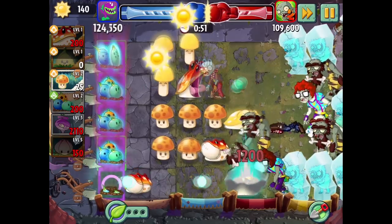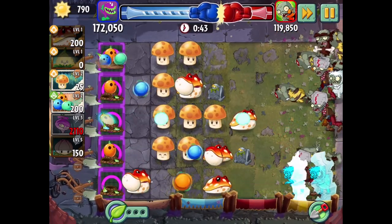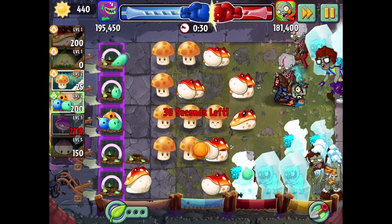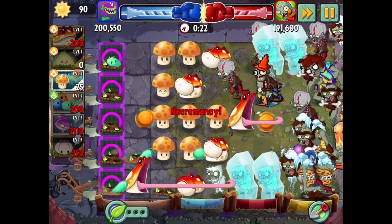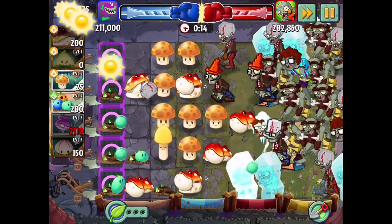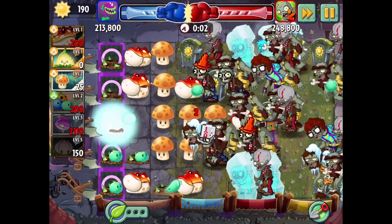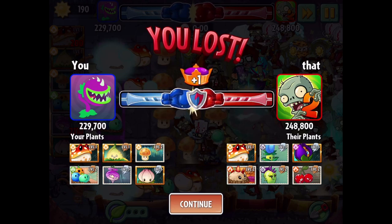We are still winning by a very small margin. This might be a bit more handleable, but so far this definitely isn't all that good. Maybe now we can just get a bunch of Toadstools out to help finish the job. We're just hoping the Power Lily restores at least one more time before this is all said and done. I might activate the gravestone because it's getting ridiculous. That's a lot more zombies coming out now. I'm going to run out of time before I can make the most of it. We lost too. Why do I change things when they weren't working that badly? There goes our win streak.